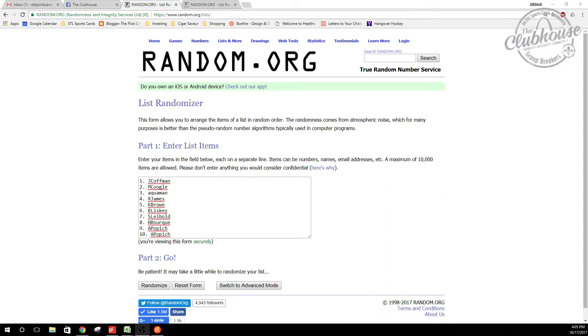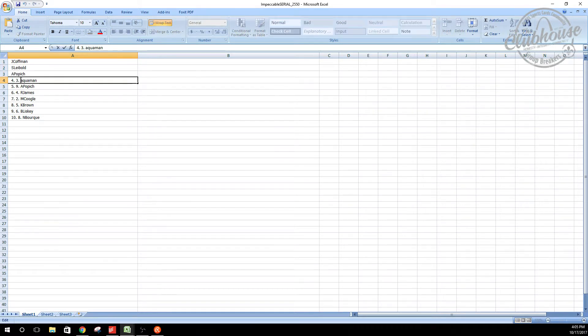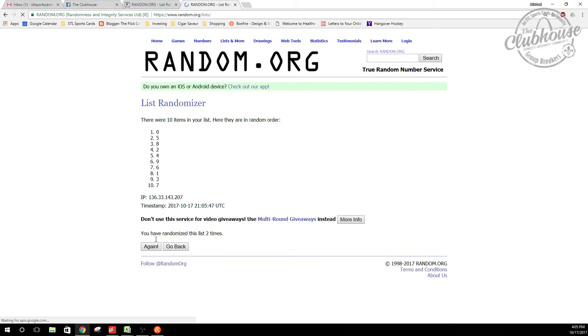All right guys, here we go — Impeccable Football, serial numbered, case number 2550. We've got 10 names, 10 numbers, zero through nine, simple as that. We'll randomize the names three times. Remember, we're looking at the last number in the left part of the serial number — so if a card is numbered 14 out of 99, that is a four, and it goes to whoever has number four.